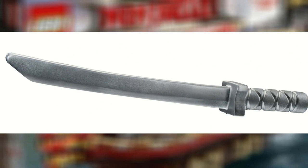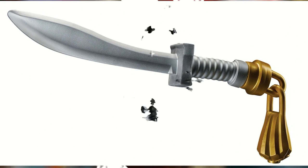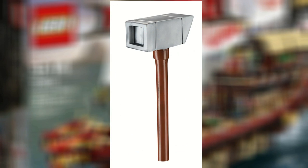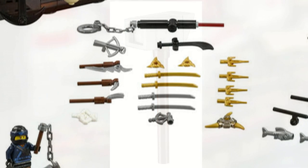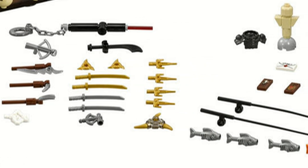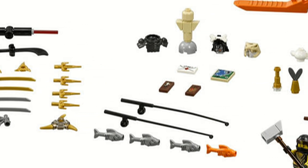Wu has his staff, Kai has two katanas, Lloyd has his sword with the little tassel on the bottom, Zane has his bow and arrow, Nia has her spear, Jay has the spiked flail, and of course Cole has his hammer. It also comes with accessories which include three books, a broom, a shovel, a pig's telescope, and a handheld telescope — because two telescopes are just the best.